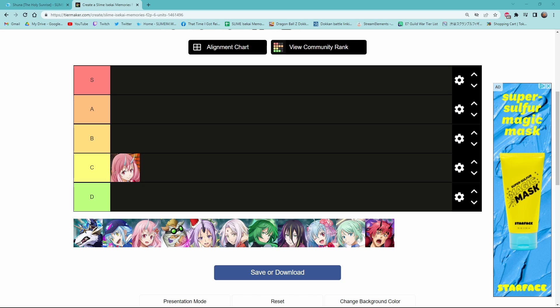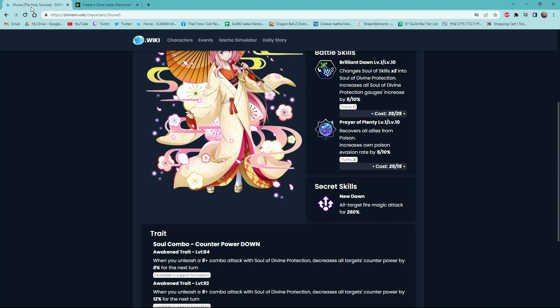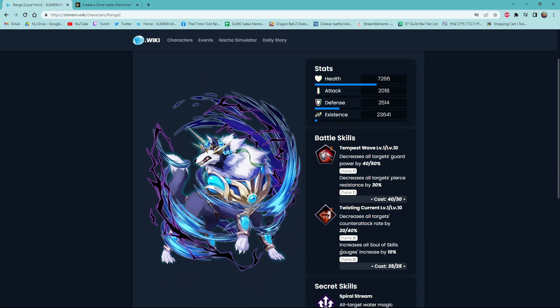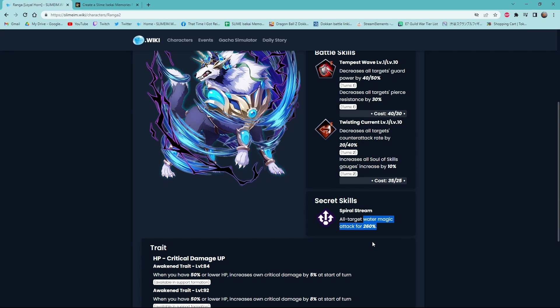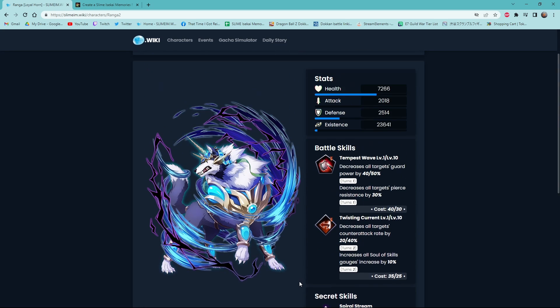Next we have Ranga. I'm gonna put him in D tier. Ranga is a unit mainly focused on debuffs — his skills are all about guard power, pierce resistance, counterattack rate, and he increases solo skills gauge by 10% for two turns. He has an AoE ult and his trait is okay, but you're not using him for damage.